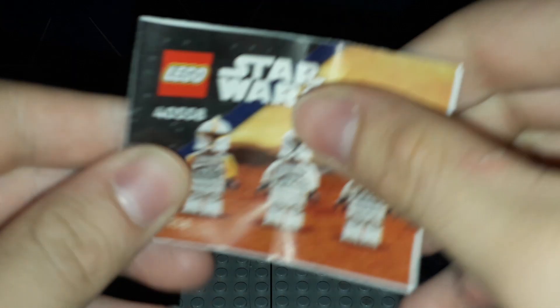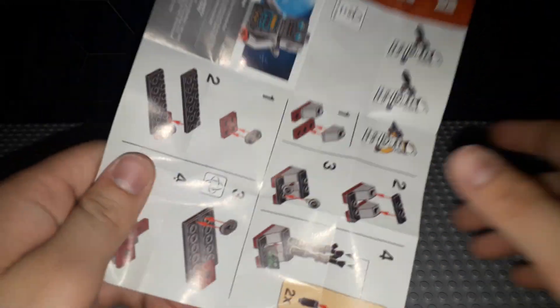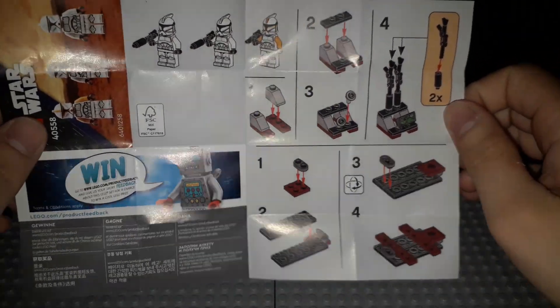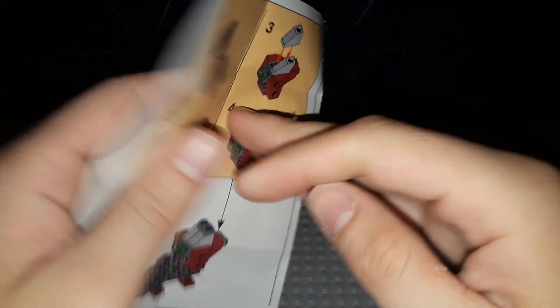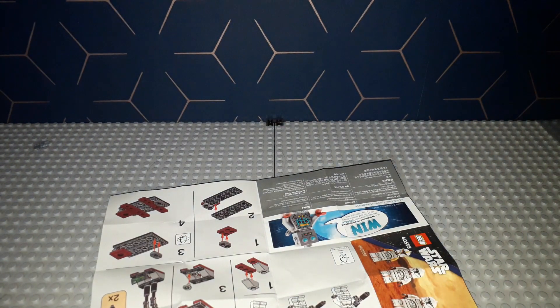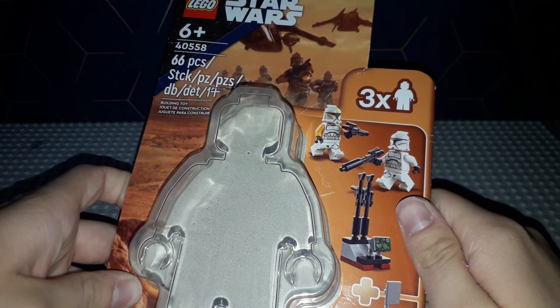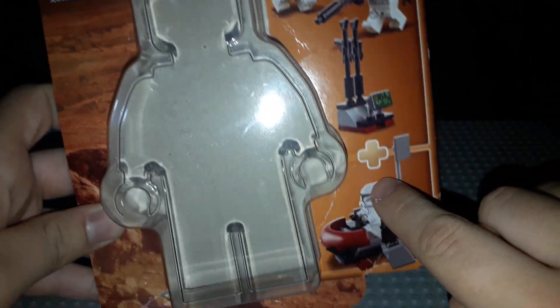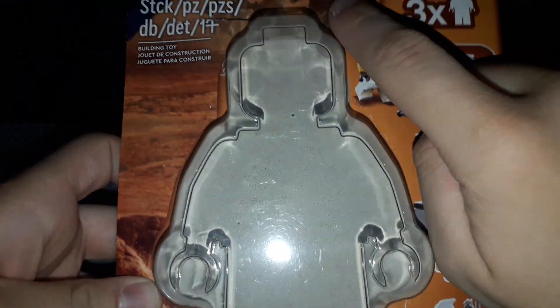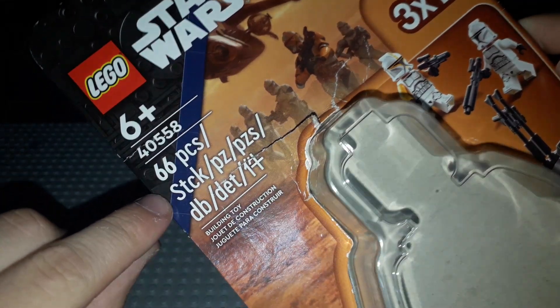Your instructions: you open it up and get the set number on the front. These minifigure pack builds are always quite simple. You can see the first step of instructions — you get your gun rack done and a start on the command center. Here is step nine where you have completed the build. The box is all right — you get your three minifigures, though every other minifigure pack comes with more, but Star Wars had to have that one disadvantage. You get your clone commander, clone trooper, the rack, and all that. The set has 66 pieces, which is quite funny.